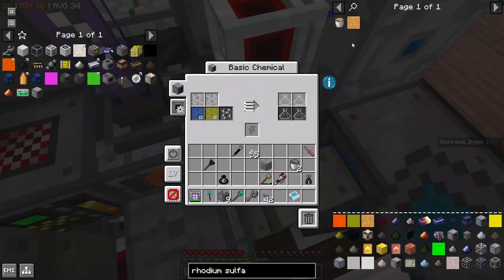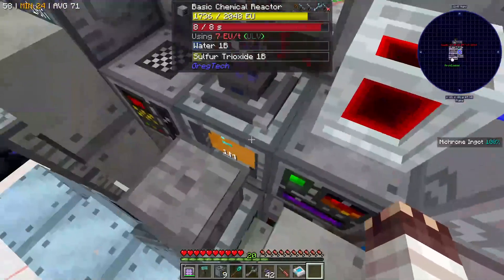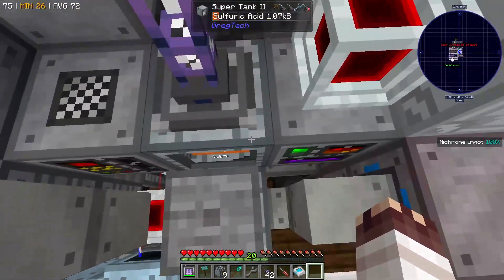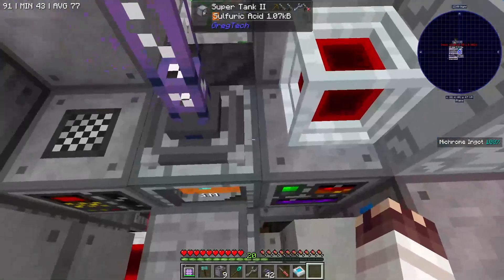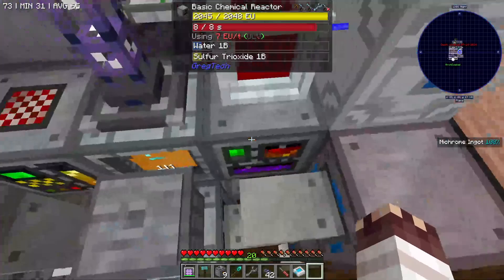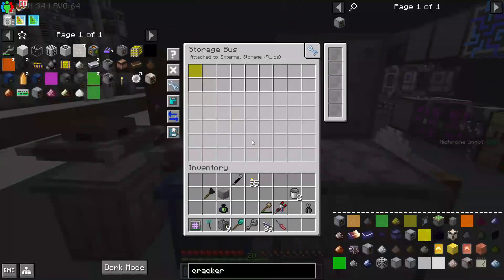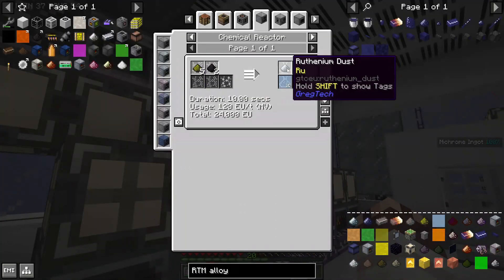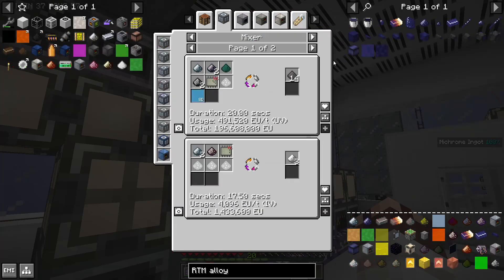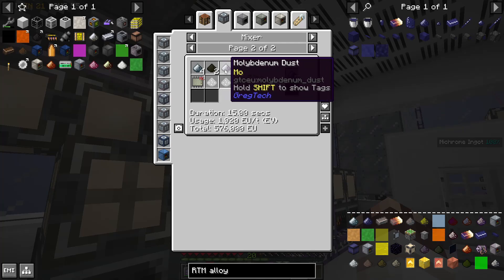It turns out I had a machine controller on this thing which turned it off when the supertank had a million sulfuric acid in it, but I'm now doing it when there's like 14 million sulfuric acid in it. So I have no idea if this can consume our sulfur trioxide at full speed, so I'm just going to shove it all into this fluid trashcan. Once you turn your ruthenium tetroxide into ruthenium, you can mix it on program circuit 1 to make RTM alloy dust from tungsten and molybdenum.